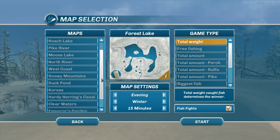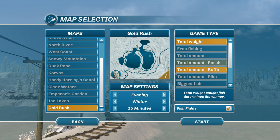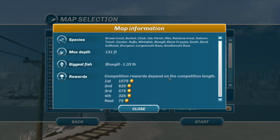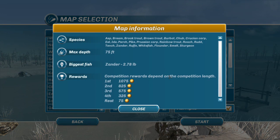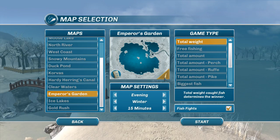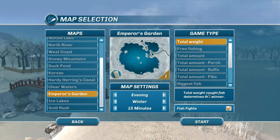They've added what looks like just one new map — it's called Gold Rush. The new species added include smallmouth bass, largemouth bass, sturgeon, black bullhead, and smelt. Gold Rush has the sturgeon but not the bass. Emperor's Garden has the largemouth and smallmouth, so a lot of the new lakes have the new fish.